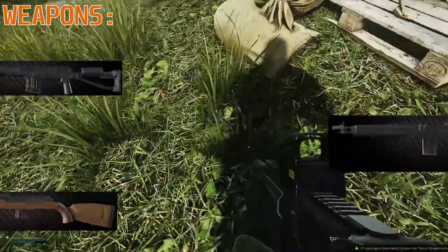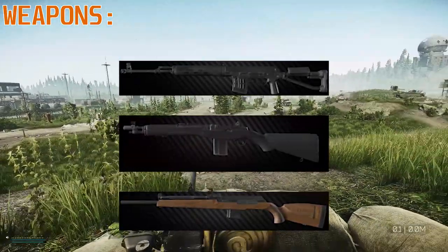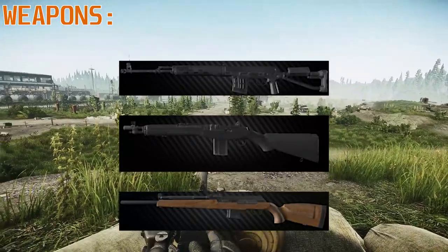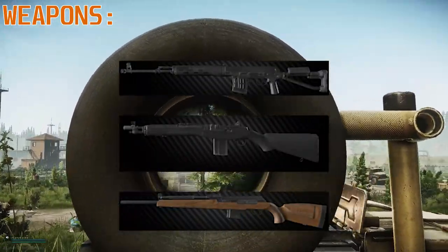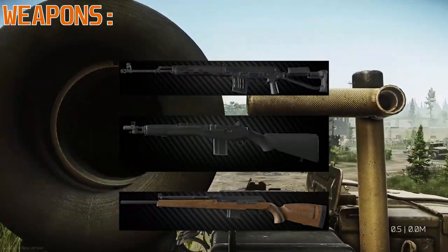The weapons I would suggest taking on Gluhar are ranged weapons. Personally I wouldn't use a bolt-action — I would go with a semi-automatic like an SVD, M1A, or a Hunter. Those would be the three weapons I'd choose simply because I wouldn't be going close quarters combat with him.